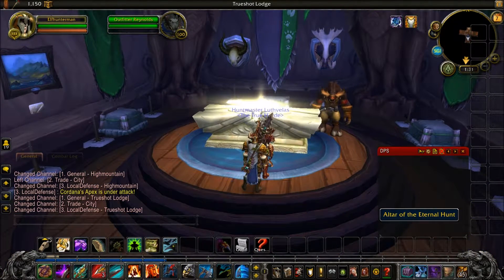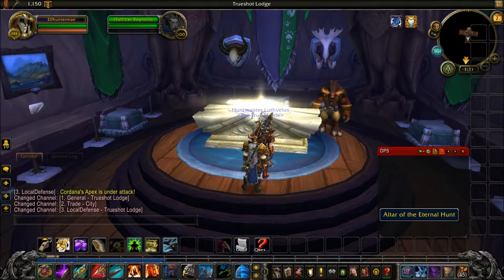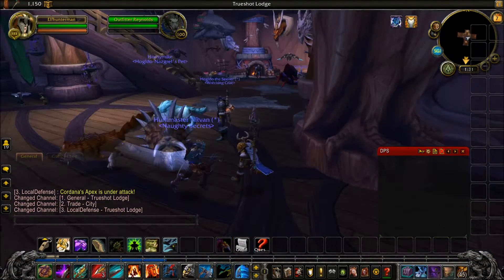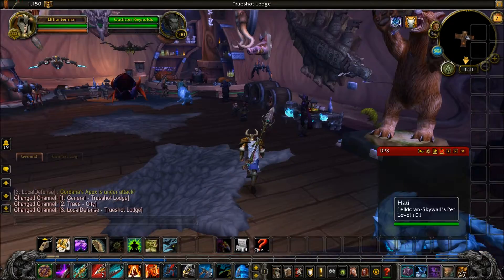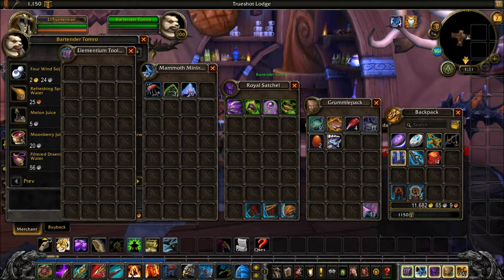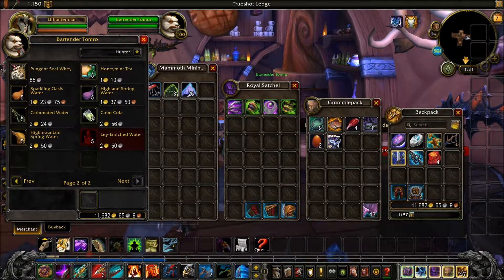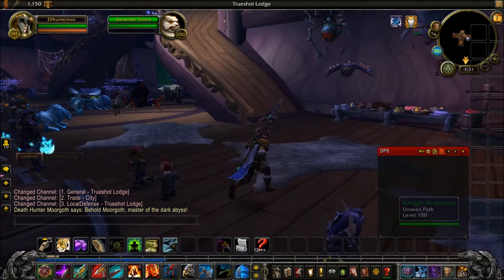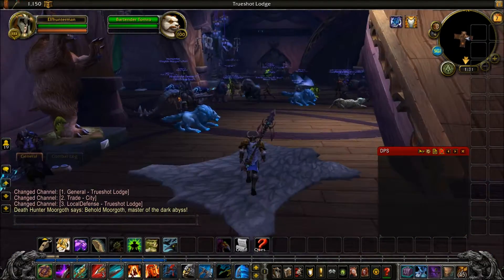Here is the artifact weapon altar for your traits, skins, and to upgrade your weapon. We also have a cool vendor which has some drinks and food. And that's basically everything inside this building.